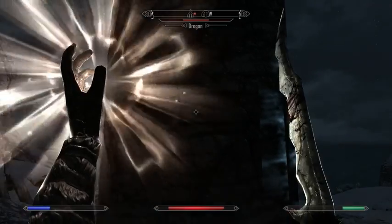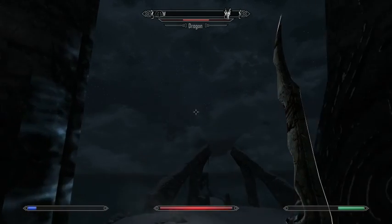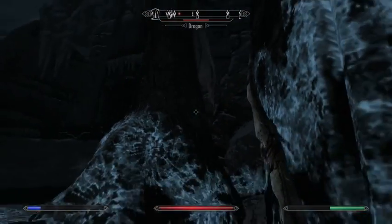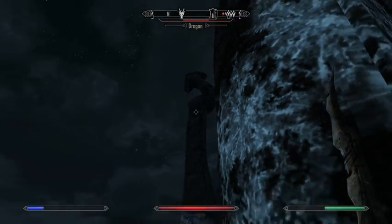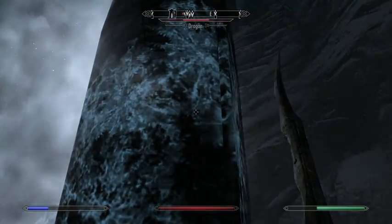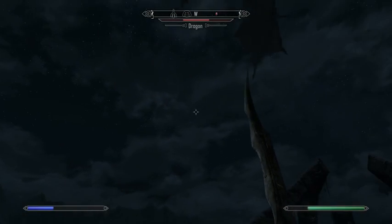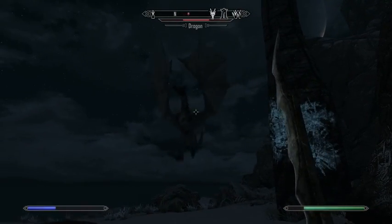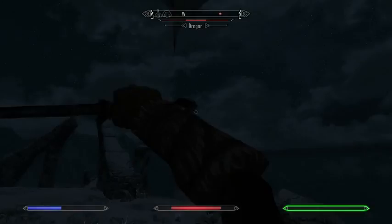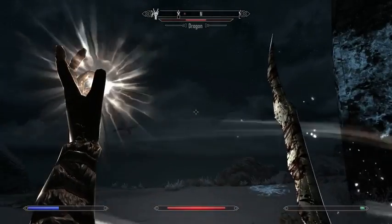This will heal up while we wait for him to land somewhere better for us. Where is he? He is up there — that is not a helpful place for us. We want him to land somewhere where we can actually hit him with our sword. We have gotten him under half health, so that means he is probably going to land for good soon.